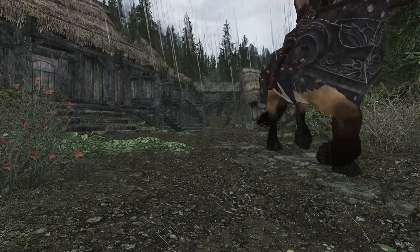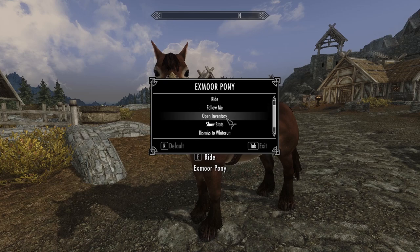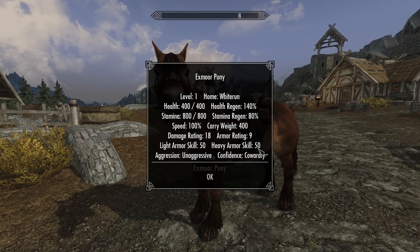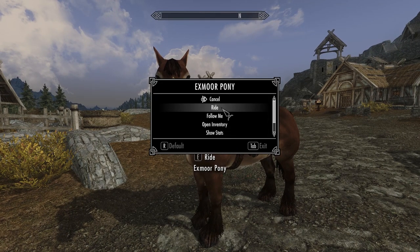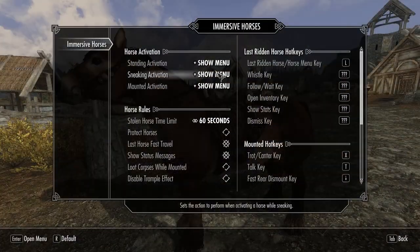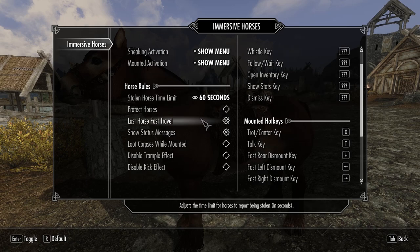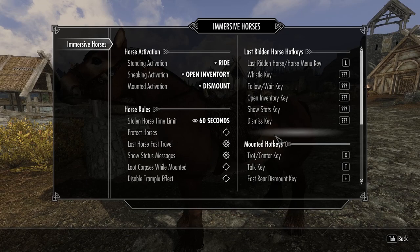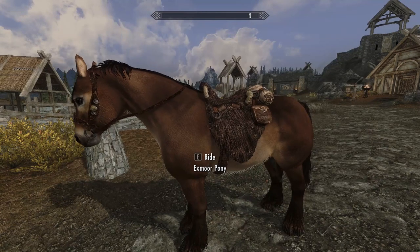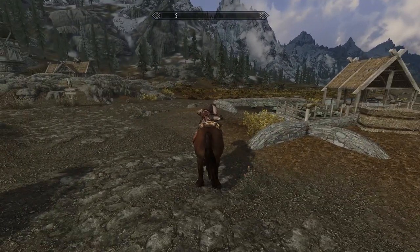There's a new management system that opens up whenever you activate a horse. From here you can pretty much do anything — from viewing their stats to simply mounting them. You can also rename your horse, change their behaviour, dismiss them back to their home, and set them free. By default, Immersive Horses comes with a lot of menus, so once you're comfortable with the new features you'll definitely want to head into the mod menu. From there you can set hotkeys for pretty much everything, from whistling for your horse to opening their inventory. You can set defaults for activating a horse so it mounts normally instead of opening the menu, and set sneaking to open the menu, inventory, or any other options.